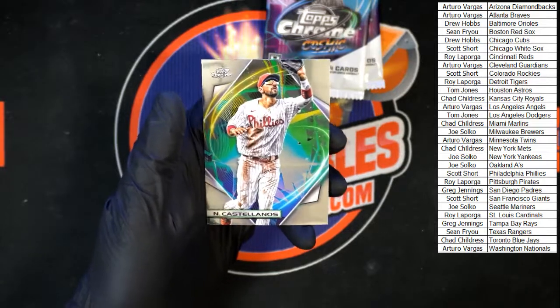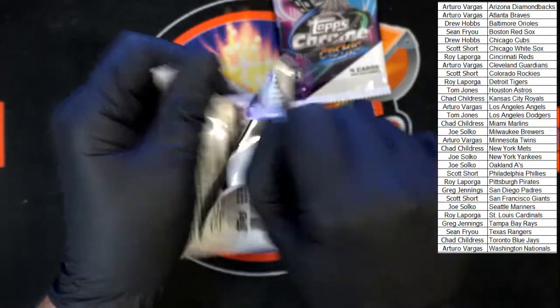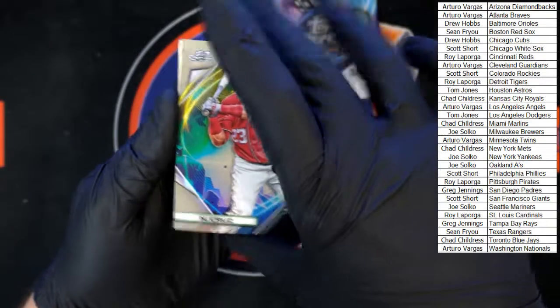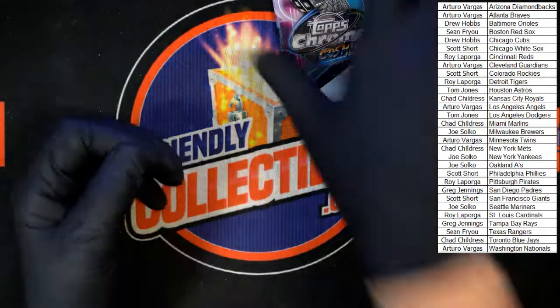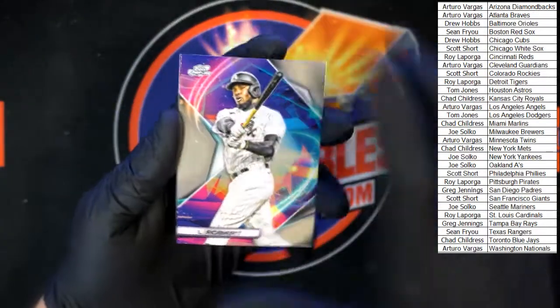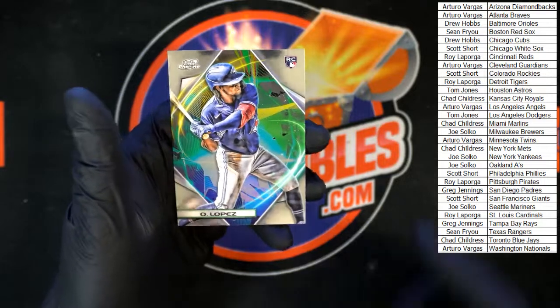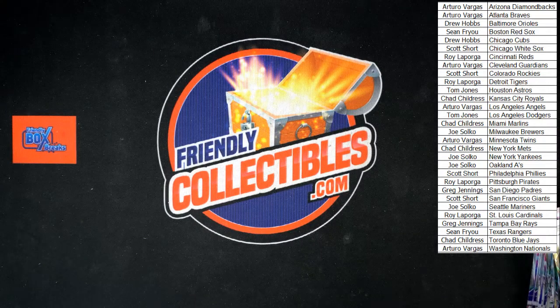Mr. Four Arms — Chris Sale — and Castellanos. I don't blame you at all, Sean, that thing is sharp. We got Cruz, Olsen, Muller rookie, and Cain — and the last pack in this box. Robert, Trout — we got a Low rookie right there for the Rays — and Lopez to end it off for box 105. Box 106 is listed — let's do it again! Thank you all, we'll see you in the next one.